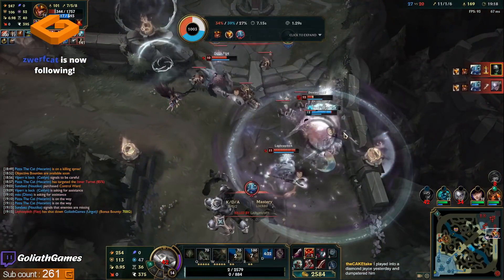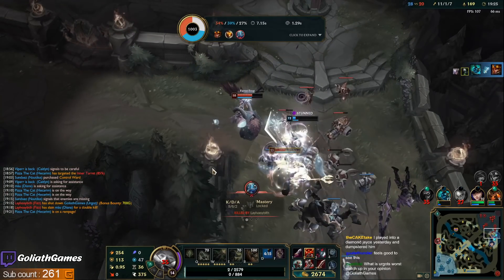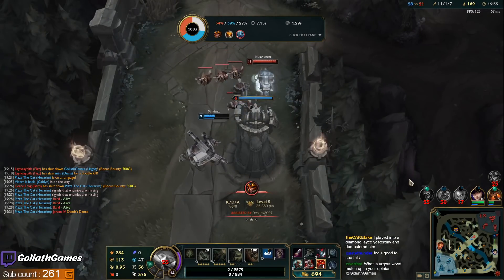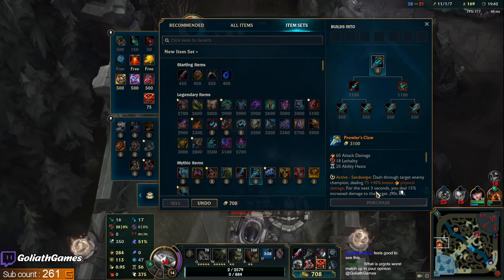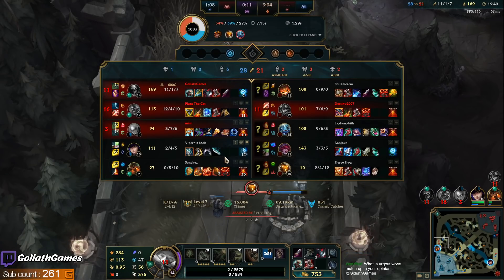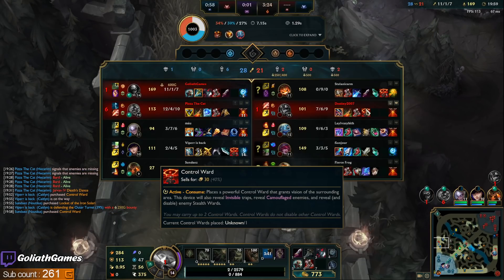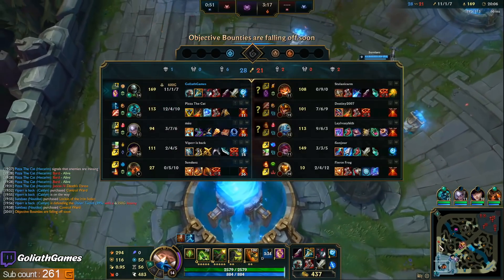I probably shouldn't have used my E to buffer the Bard ulti though — sometimes it's kind of just reflex. Definitely a Prowler's game, by the way. If I get this fed, I really just want the Lethality and the gap closer too, just so I can actually get to people. Fizz is kind of fed but doesn't really have that good farm. I think I could get away with an Edge of Night, maybe. That sounds good against Fizz as well.